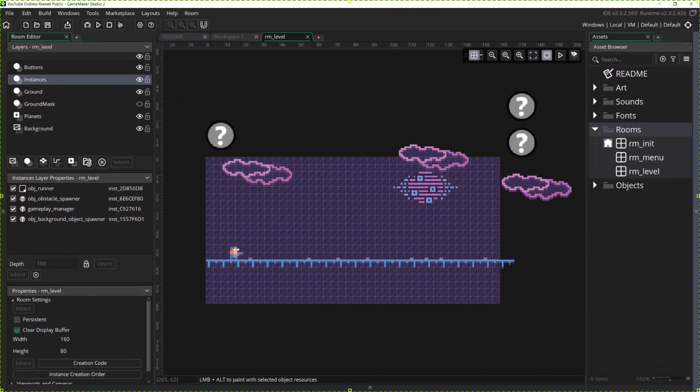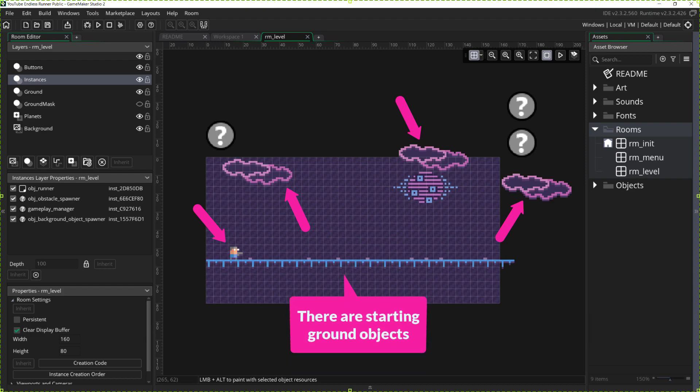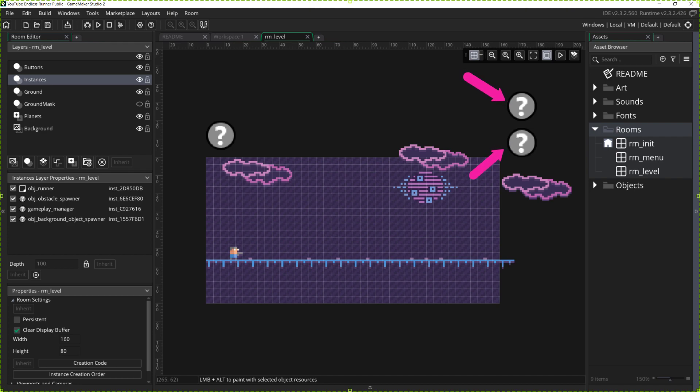You can see some things I've placed directly in the room editor, such as the player and some starting clouds. But none of the obstacles — the things that you jump over — are here yet. They, along with additional clouds and the ground as it scrolls along, are all being created through code. The obstacles and the clouds are being created with two spawners, which you can see here. The ground pieces are actually replacing themselves when destroyed. We also have a gameplay manager, which I use to handle things specific to gameplay but not the entire game — primarily to handle the transition to the game over state, along with updating and displaying the current score variable.